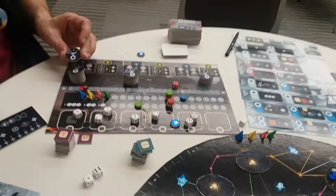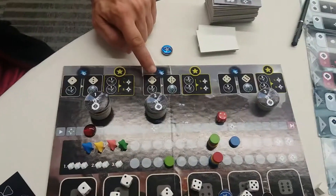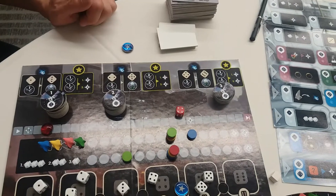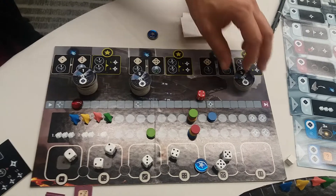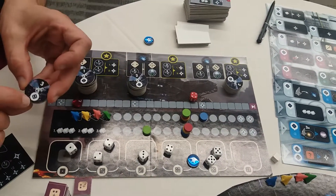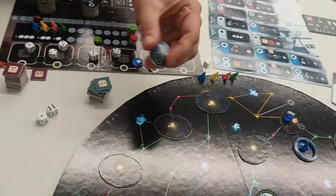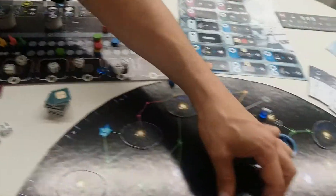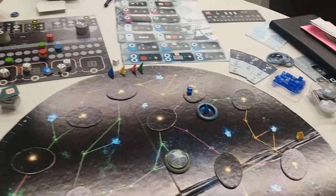There are also mining stations. You can take a level one mining station with a one die, a level two with a two, and a level three with a four. You don't have to build them in order — if you had a four you could go straight in for a level three. But then you would need a six to flip it over and turn it into the proper mining facility, which generates three points every round plus a bonus.